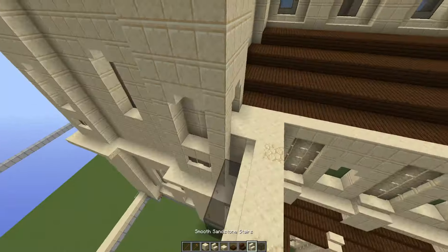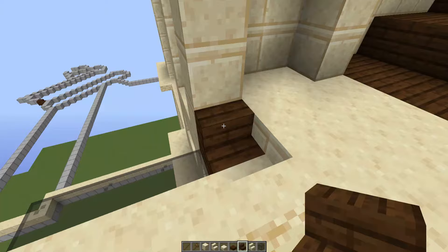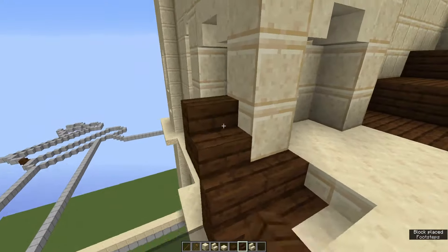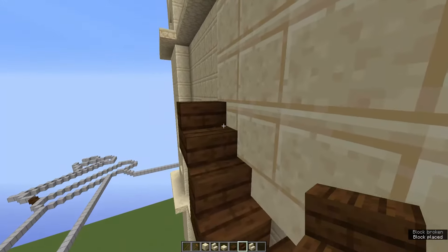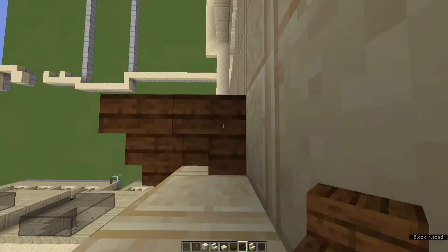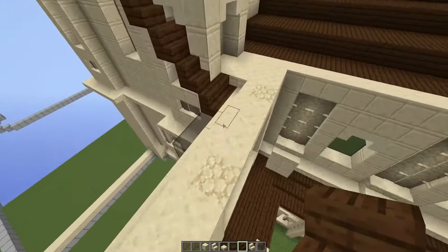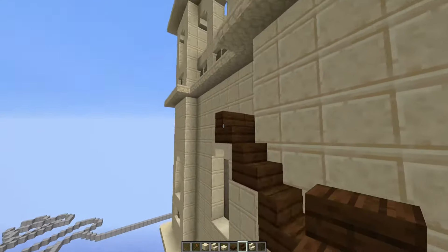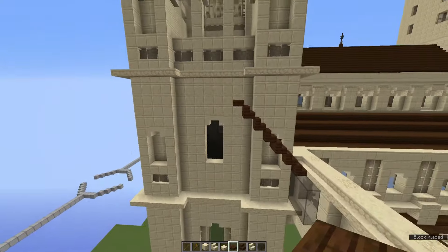So we're going to grab ourselves some dark oak stairs for this roof. And to start off, place a block there, and then we're going to get up six blocks — one, two, three in there, four, five, and then six right there. Obviously, these angles are quite tough to get in. That should look just like that — so six blocks up: one, two, three, four, five, six. And then to round off, a dark oak slab on the top, just there.